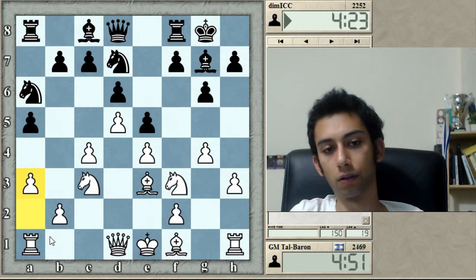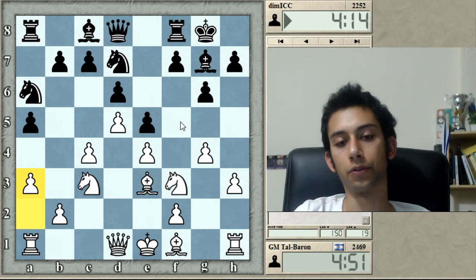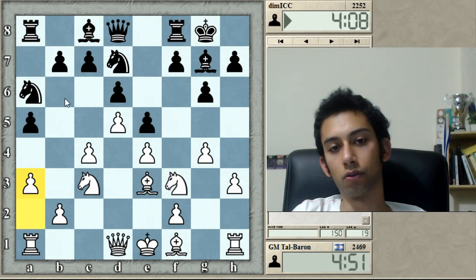And obviously Nac5, there's b4. And f5 — I can take twice. And then this knight is blocking the bishop from capturing, so he doesn't have any great square. Normally they place some Nb6 ideas to try to get a4 in and get a5.